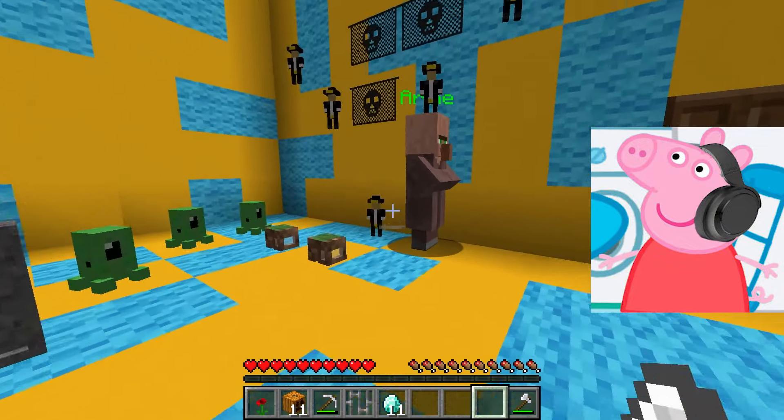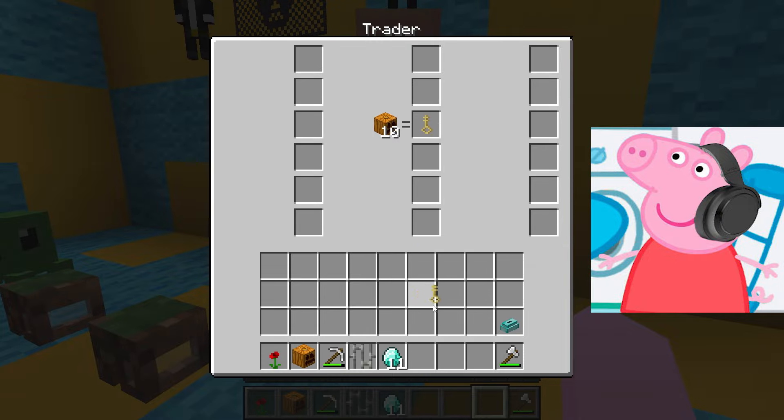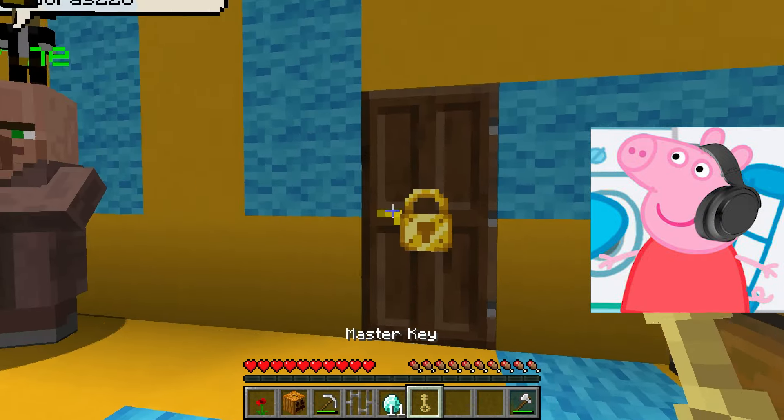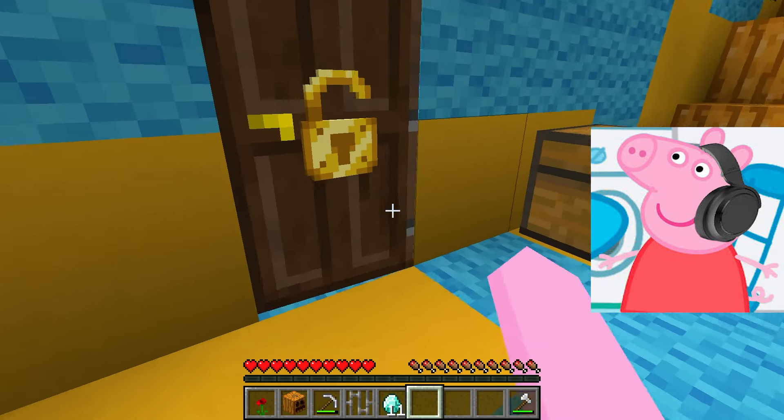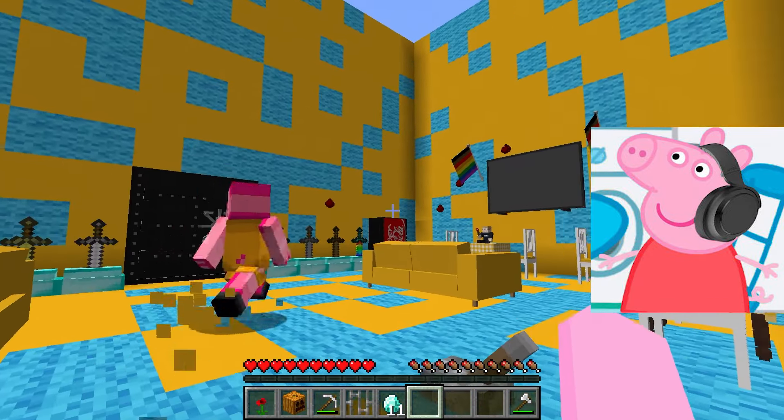I think it will be easy. With the help of an axe, I will collect pumpkins for a villager in exchange for a key very quickly. You need to collect as many pumpkins as possible so that you definitely have enough to exchange for a key with the resident.